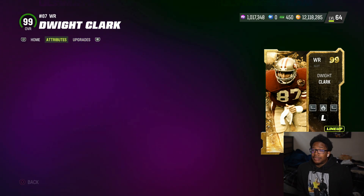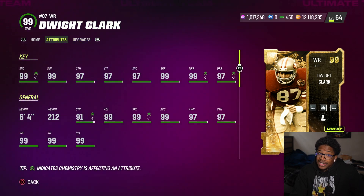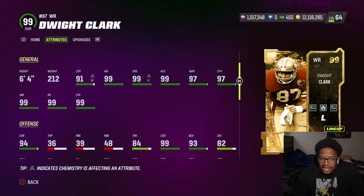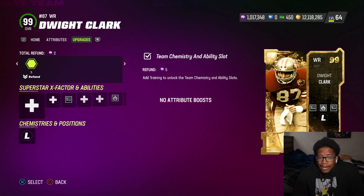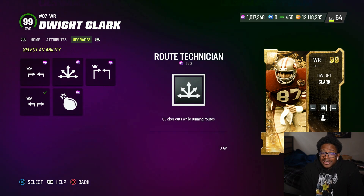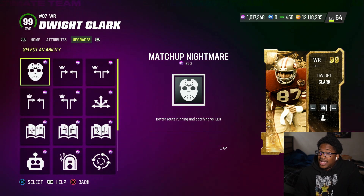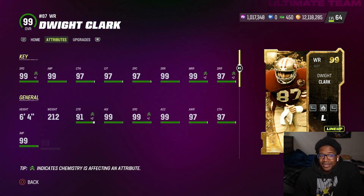Now Dwight Clark — and I'm glad to see a new player in the game, I really am. He has 99 speed, 99 jumping, 97 catching, 97 catching in traffic, 97 short route running, 97 deep route running. He's a slot archetype as well, 91 strength, 99 COD. Really great wide receiver. He gets short out, short inside automatic, and red zone threat routes. He's a big dude. I believe he's only on the 49ers, so overall a really good card.